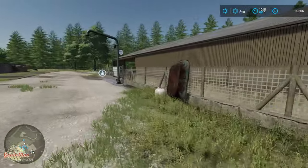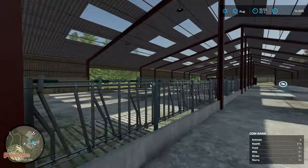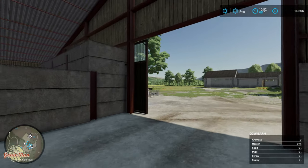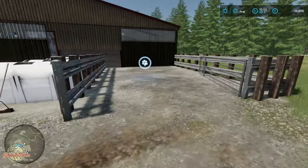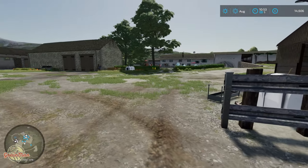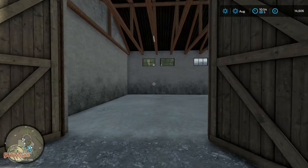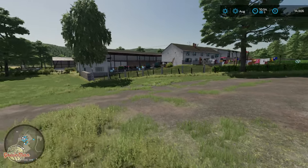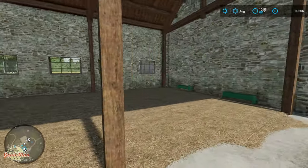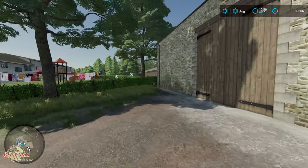You get a big cow barn which has a nice area for the cows and an outside area as well. The actual animal trigger is on the other side. You've got a few mods there for the calves to be housed in - the cow shed will do 250. You've got nice areas for storing your equipment, some really nice barns. And then you've got the sheep barn, which is really nice. This one will take 100 sheep - so you've got 250 on the cows, 100 on the sheep.